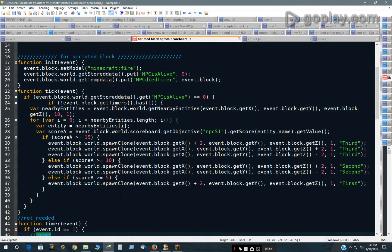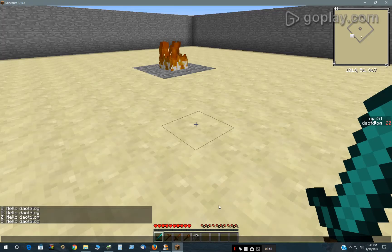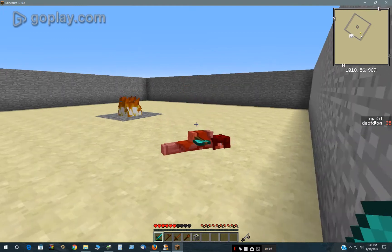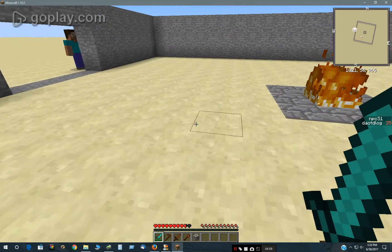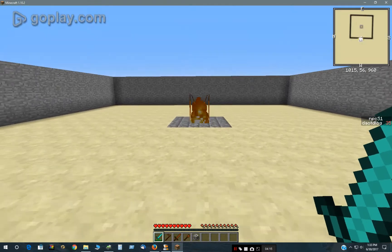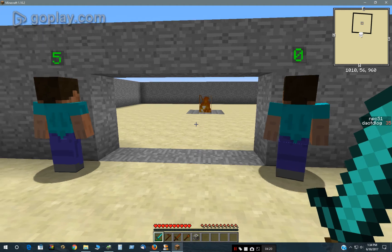Looking at the script real quick — right here it adds 5 each time I kill one of them, so that could be altered per enemy or whatever. So that's how that works. I can come out here and they will spawn again now. The third wave will spawn again since my score is over 15 — it's at 35 now.